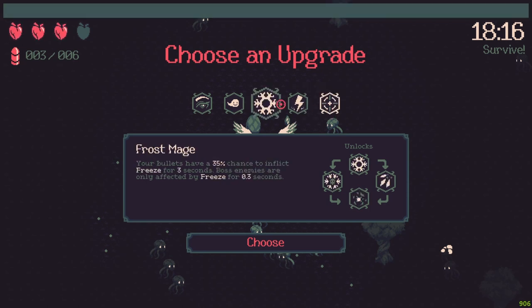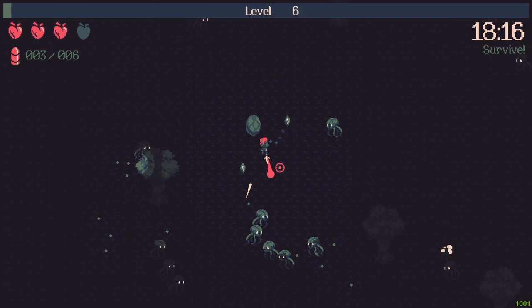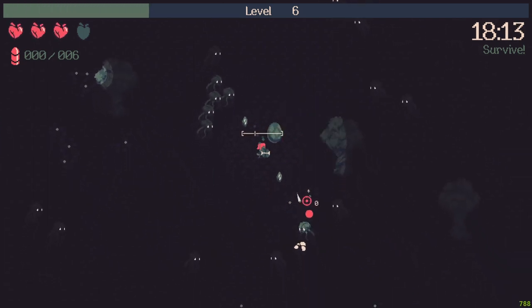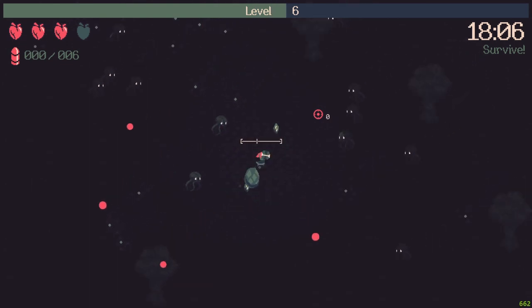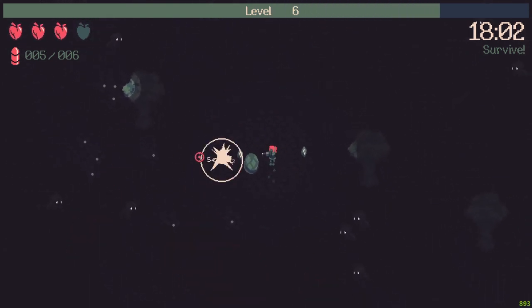Vision, bullet speed — what should I pick here? Let's get some freeze so I can shatter them, maybe. I don't know, let's try it. Because with the shatter, I guess I will have a good AOE range.